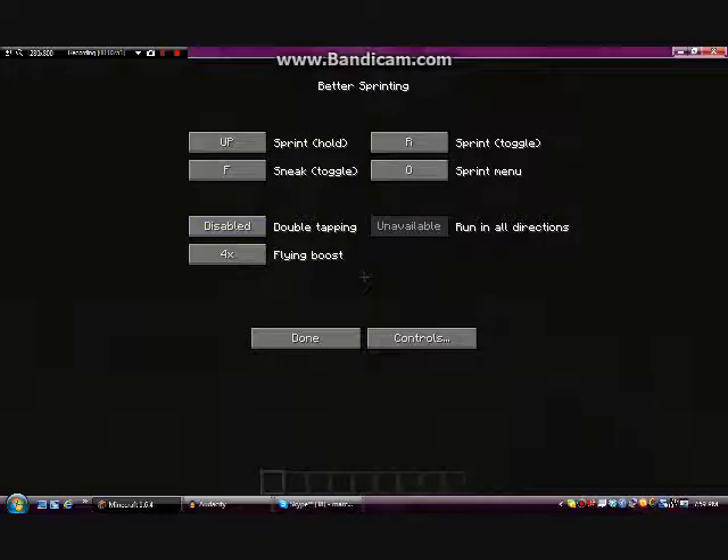So when you're here, you press the O key and you'll see the BetterSprinting menu will come up. The Sprint Hold you don't really have to worry about too much, but the Toggles section is the main part of this. The Sprint menu, of course, is set to zero.